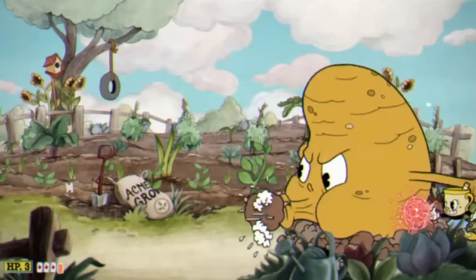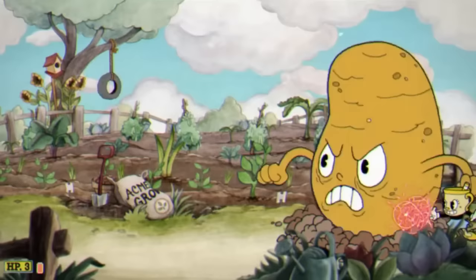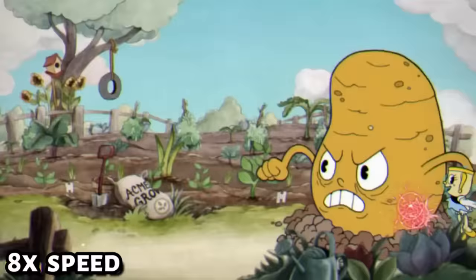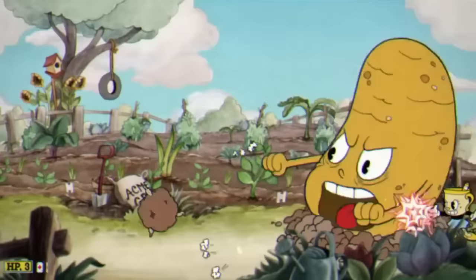We've gotta start off this challenge with the Root Pack. To start off this fight, I'm gonna do the obvious thing and take a hit so I can get some invincibility frames to go behind Mr. Potato Man so I can sit and shoot his nice potato. This pretty much saves us from taking any damage in this phase — I know it's cheap, but I don't care. But after way too long, we're done with this phase.